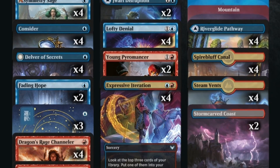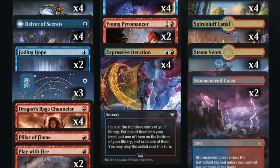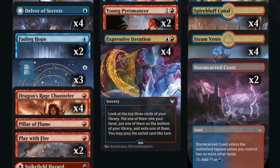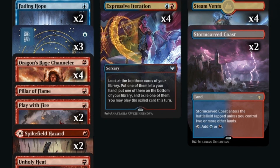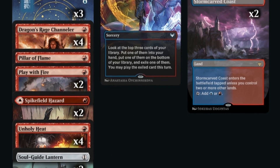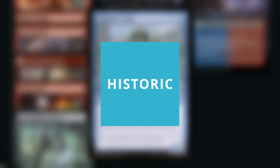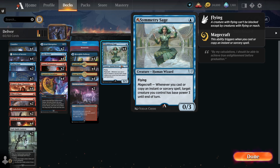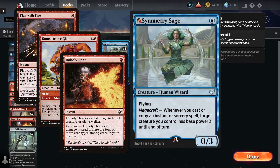Hello everyone, welcome to another Historic video. Today we're looking at possibly one of the cheapest decks in Historic, which has been buffed with the new Alchemy changes. We're taking a look at Symmetry Sage — this used to be a one-mana 0/2, now it's a one-mana 0/3. That change is pretty significant because it dodges Shock, Play with Fire, Pillage of Flame, Unholy Heat, and even Bone Crusher Giant.